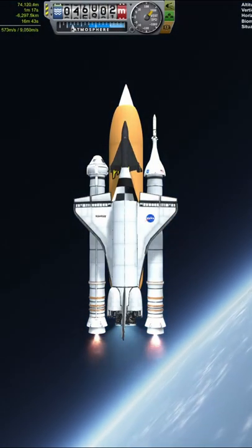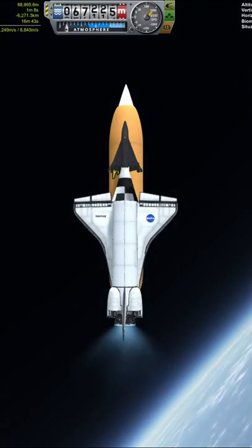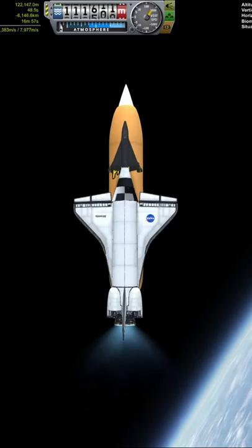Surprisingly enough, the upside down dinosaur shuttle system flies pretty well, and I had no problems with aerodynamic stability — despite the wings being in completely the wrong place.